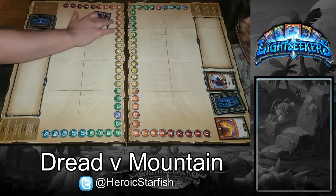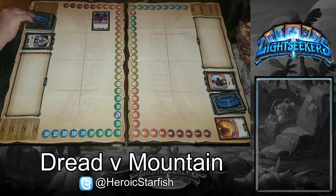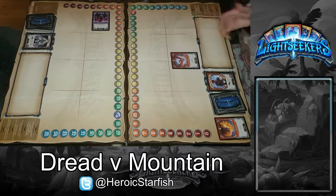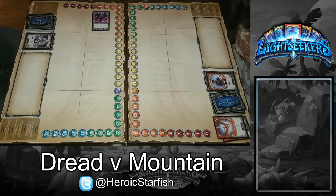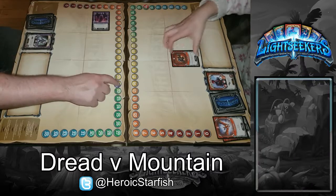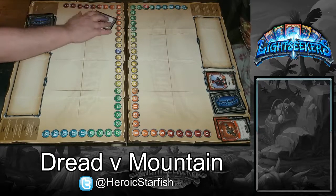This rotates — that's five damage. I'll play Crystal Bat for three damage and I'll heal for three. And I'll play Rock Rager for three damage, and that gets increased by three because I healed this turn. This rotates — that's five damage.